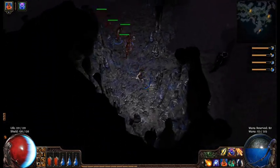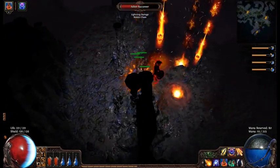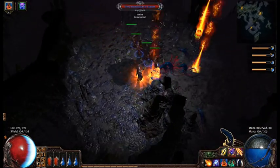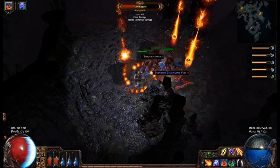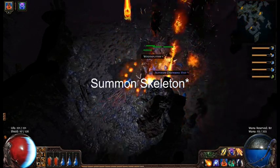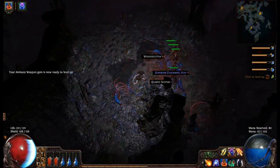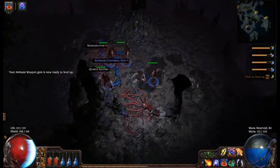So if you've got, say, six weapons on the floor, you can have six animated weapons. The reason why I'm not showing the Animate Weapon at the moment is because I want to go and beat Merveil.